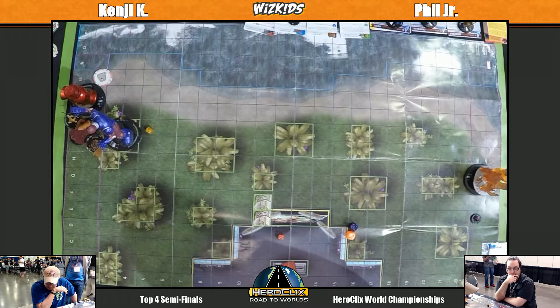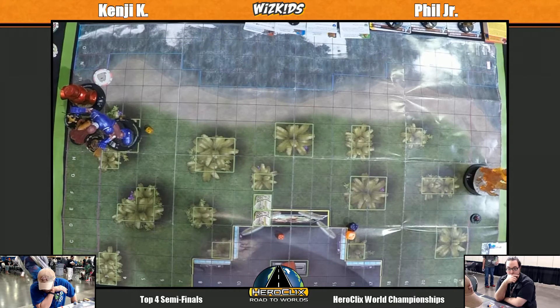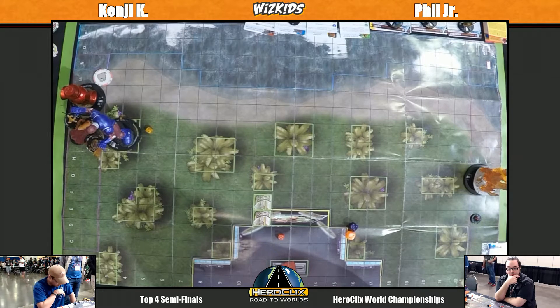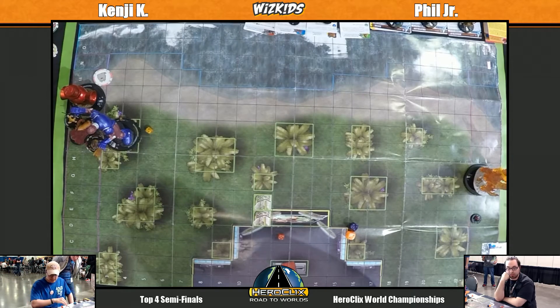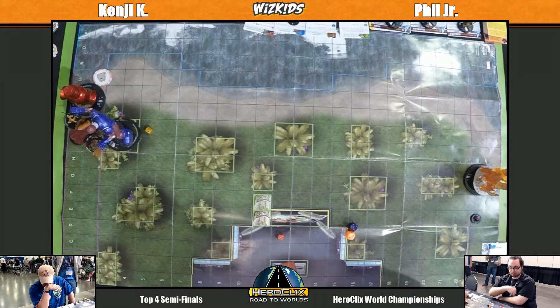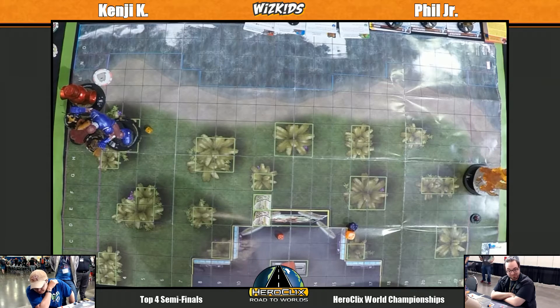It looks like Phil saw that as a threat because we don't see Rocket Raccoon on the table anymore — he must have gone right after him to get that reroll ability out of the way. It's interesting that they chose this map: Arcade's Arena — one of the brand new maps that hasn't seen much table time since it just recently came out. I'm a little surprised at the map selection for something so brand new.